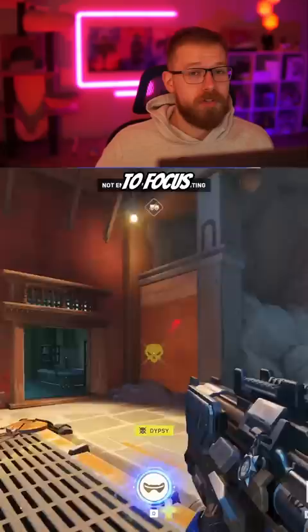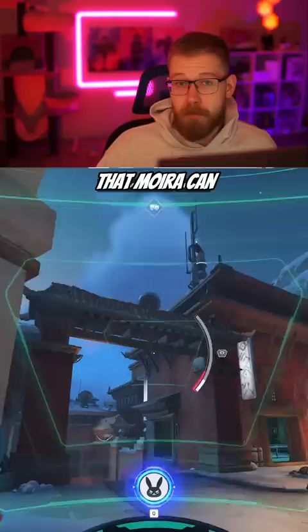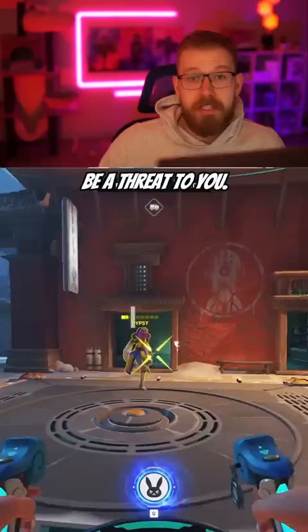For tank, you can use D.Va. D.Va is able to eat both of the orbs that Moira can throw out. And while Moira can damage through Defense Matrix, it doesn't do enough damage to actually be a threat to you. You can also use your boosters to chase down a fading low Moira. Finally, keep in mind that Moira can fade to avoid your ultimate.